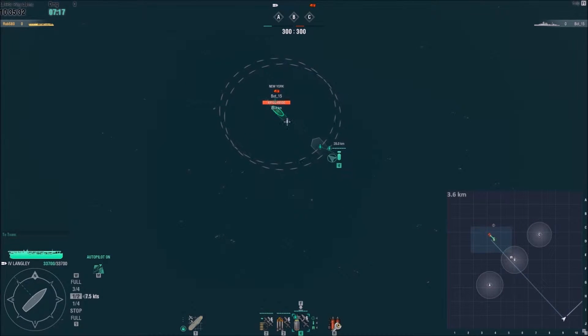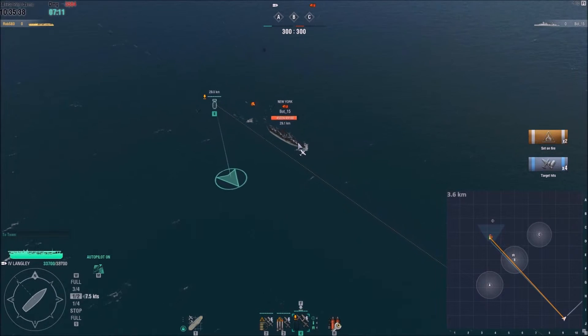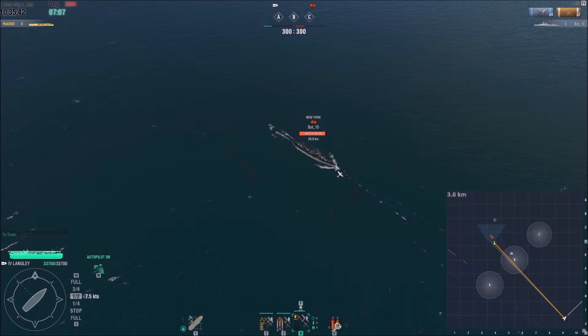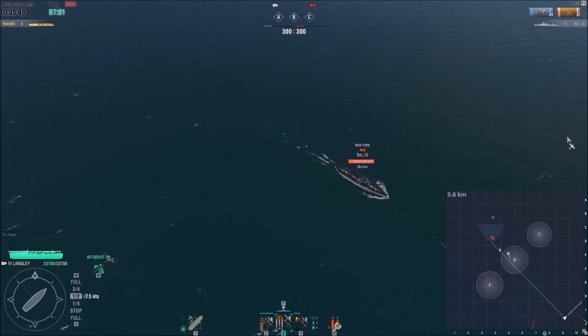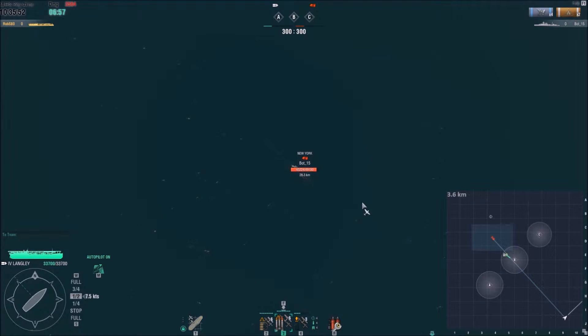Here you can see me using a manual drop — Alt-clicking to make sure we get the smallest possible spread. We hit him reasonably hard and put a couple of fires on. Now we can see he's put his fires out. There's around about 20 seconds on the majority of ships — some are 10, some are 15, some are 20 — for that repair party to expire before he loses his immunity to further flooding or fire damage.